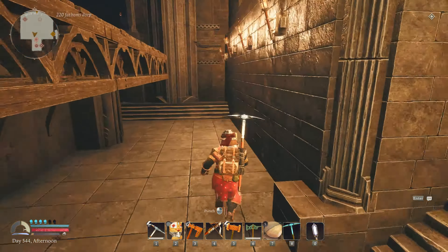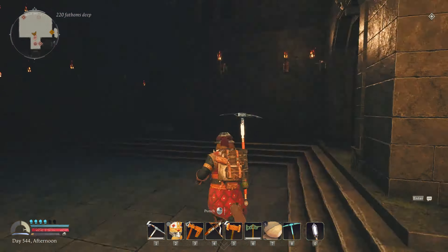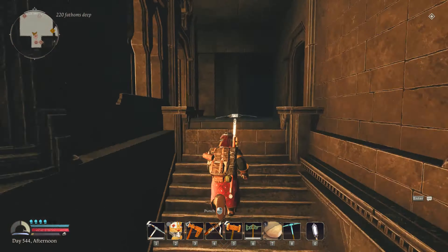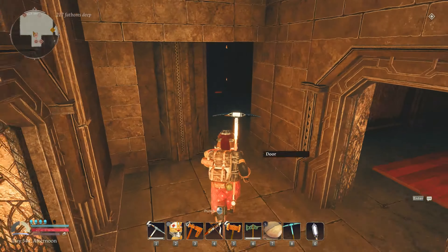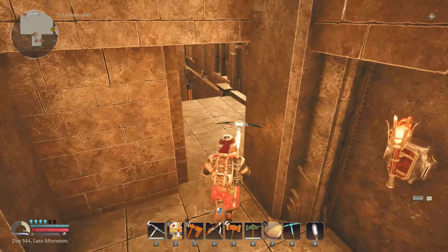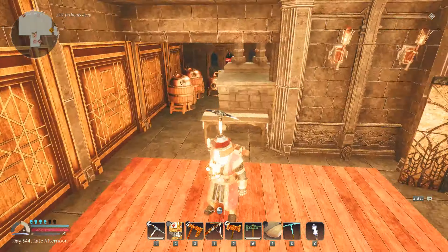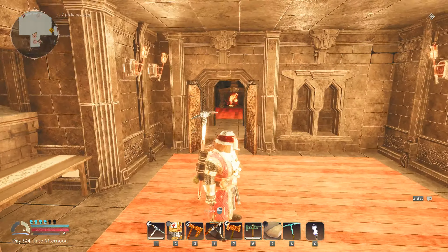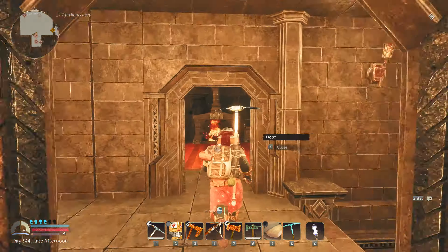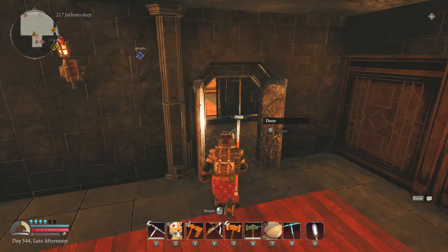The side entrance to building two goes up just like in building one. You can get out to the kitchens, but there are two other rooms. I was running a little short on wood.